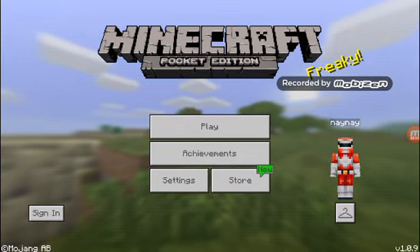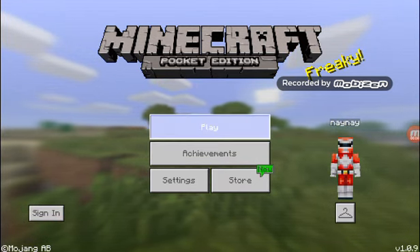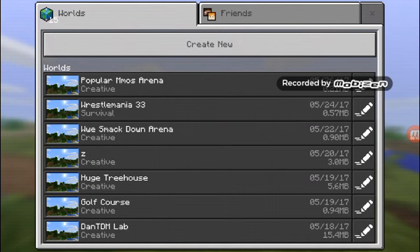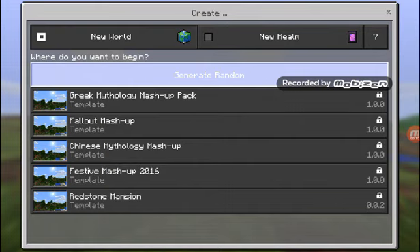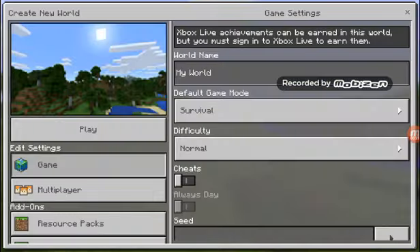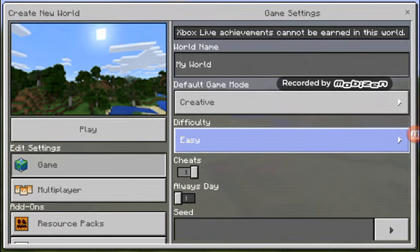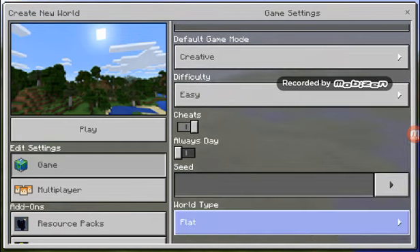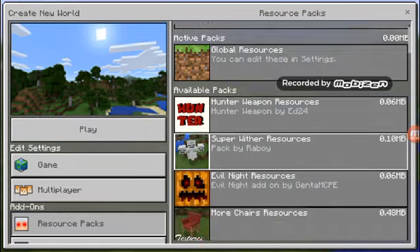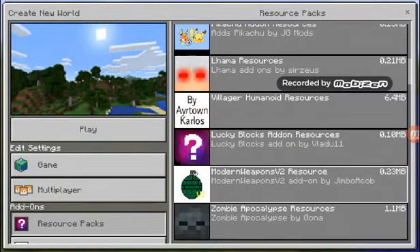Hey guys, this is Nathan and I'm back with another Minecraft video today. We are going to create a new world — generate random, creative, easy, flat — and I've got a couple of resource packs, actually a lot of them.